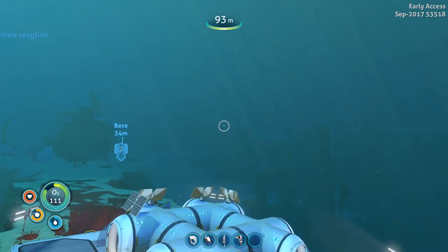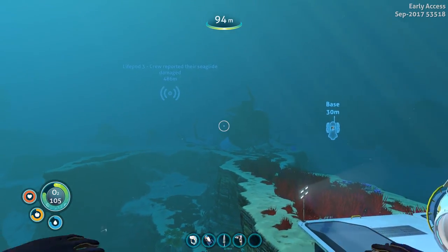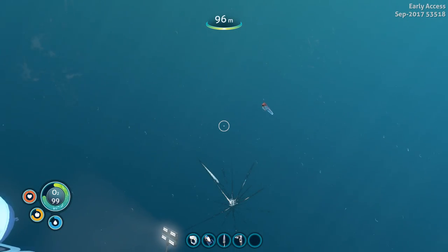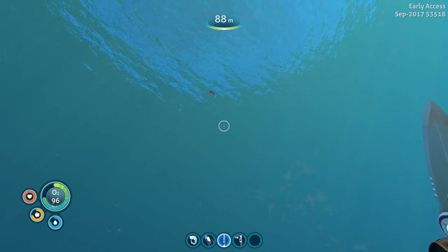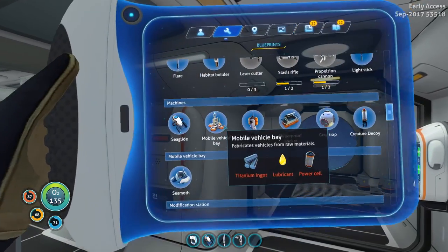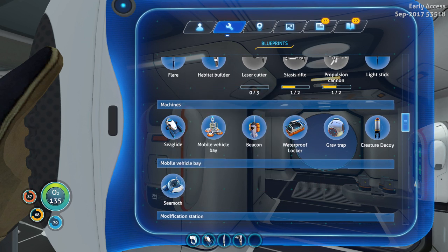Some of you hinted that there are two islands on the map, and one of them contains a multi-purpose room which I can scan. I'll be able to build my bio-reactor and other cool stuff that are too big. Before we go and search for that island, I think it's time we make the mobile vehicle bay that we researched last episode and make our first vehicle - the Seamoth. We don't have anything else, so it's gonna be the Seamoth.